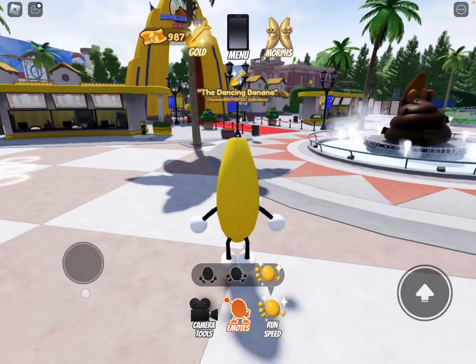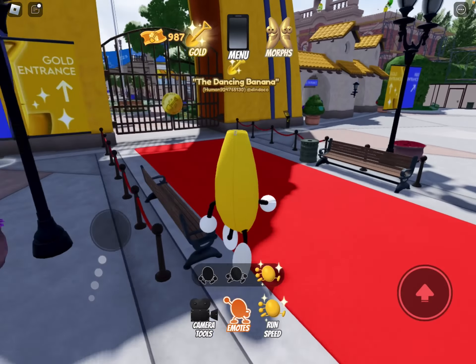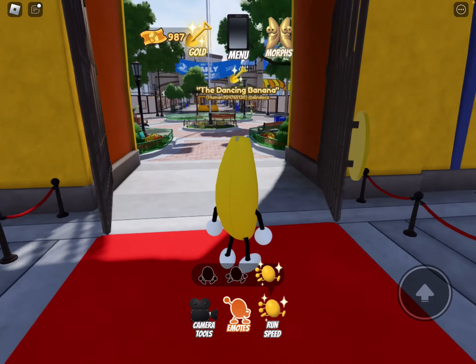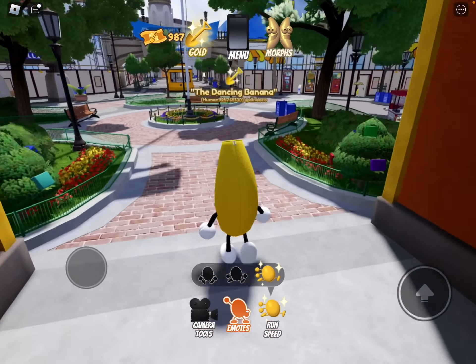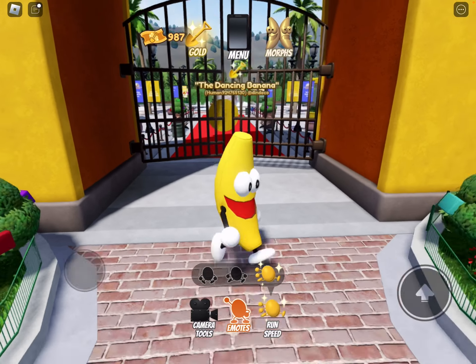And the next thing is the gate. Normally people use free entrance, but if you have Shovelware Gold, then you can enter through the main gate. It doesn't really serve the purpose, but it looks cooler.